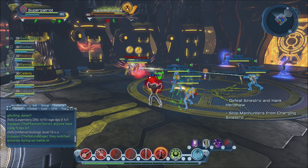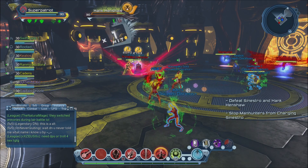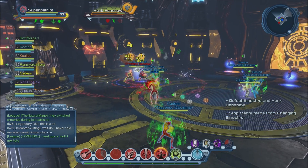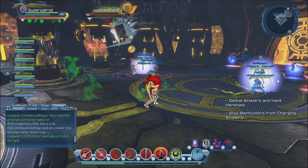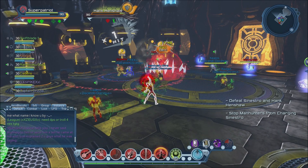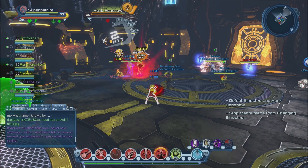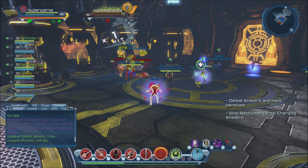Eviscerate Chain is your 35-percenter — when enemies are below 35 percent health, you will do extra damage to them. You definitely want to make sure you use that when they're below 35 percent. It hits hard, and you can combo it into Eviscerate. However, you need to be in close to mid-range in order for that second combo power to hit and deal a lot of precision damage.